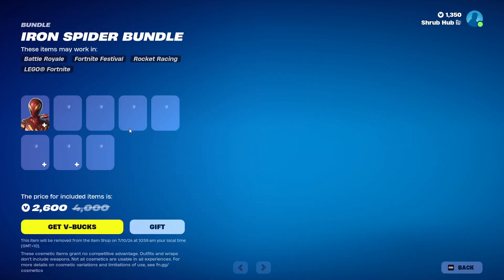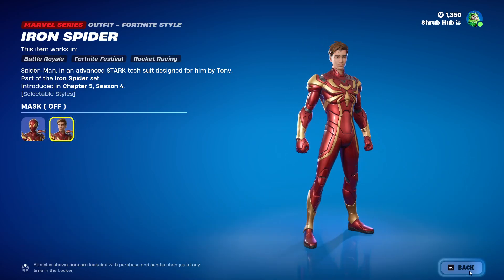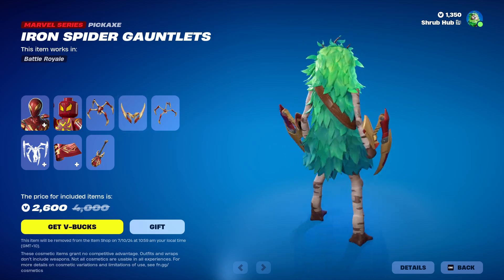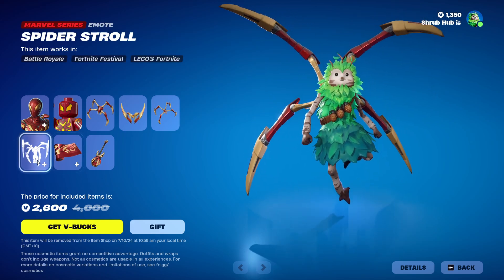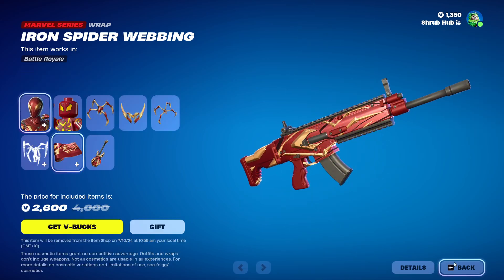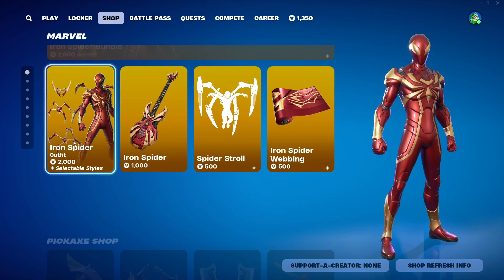Then we have the Iron Spider Bundle that released this season — being in Chapter 5 Season 4. He can take off his mask, and this is his other style. He comes with the Arachnid Arms Backbling. Then we have the Iron Spider Gauntlets, the Arachno Jet Slider, the Spider Stroll Emote which is Traversal, and the Iron Spider Webbing Wrap from Chapter 5 Season 4. It's reactive like all the other cosmetics, including the Iron Spider at the top. In-game, all set with two.